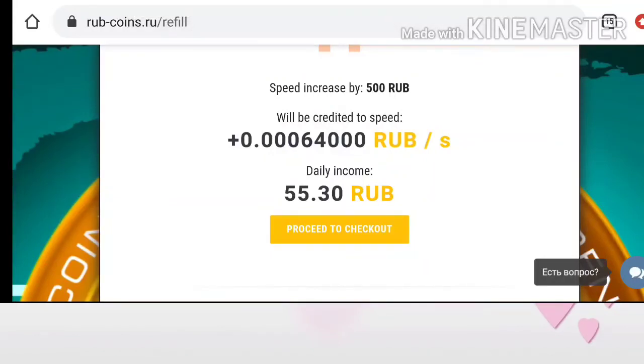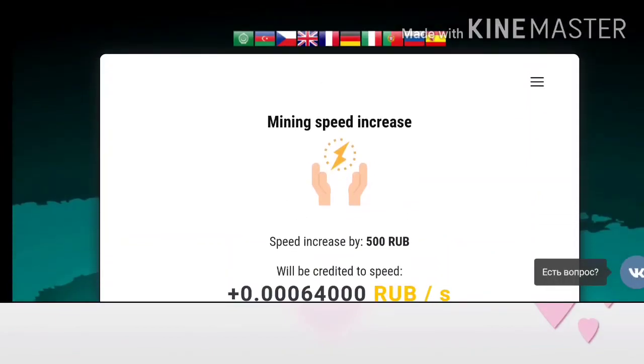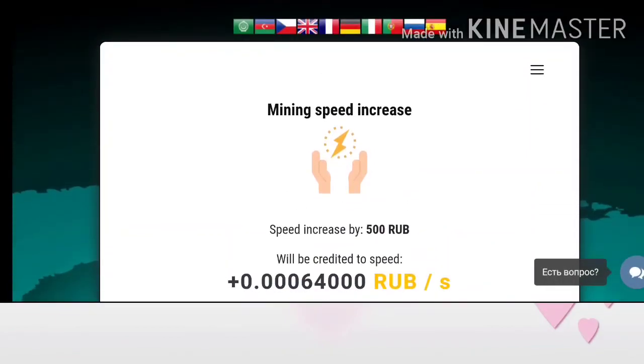If you're fine with that, proceed to checkout. It directs you to the payment page — complete the procedures and enter your master key to confirm payment. Within a fraction of seconds it will reflect in your dashboard and your earnings and mining will be started from that point.